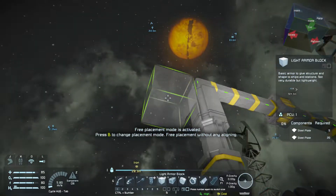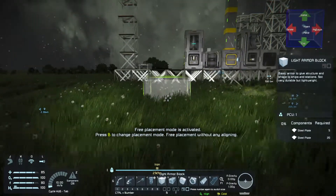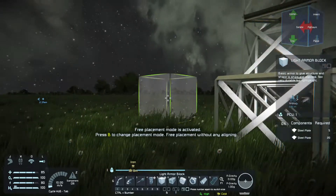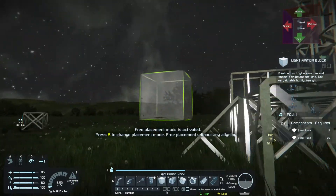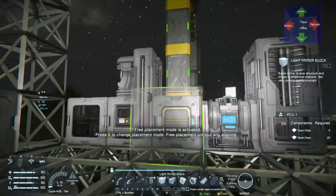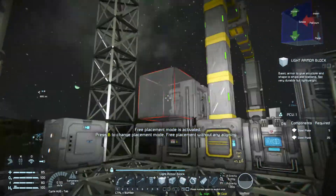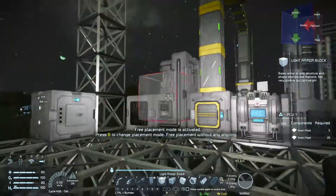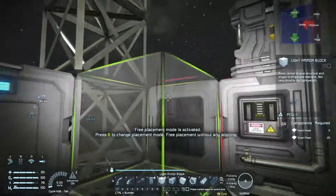Depending on how high it goes - it's probably going to go 5 or 6 high - it might just look quite nice, and then the walkway is going to go across. On the other side, I've fitted the more advanced refinery and assembler, which is going to make things quicker.